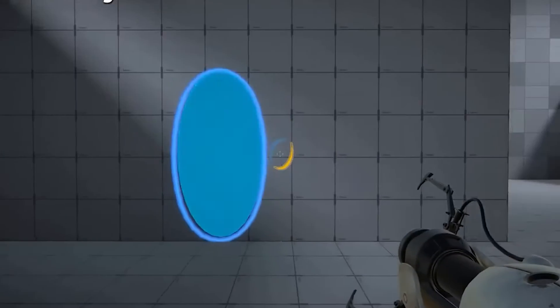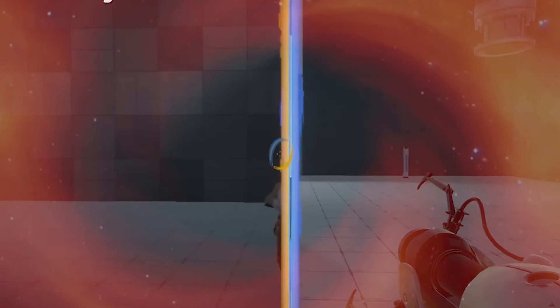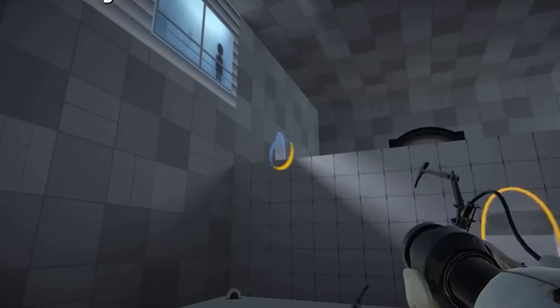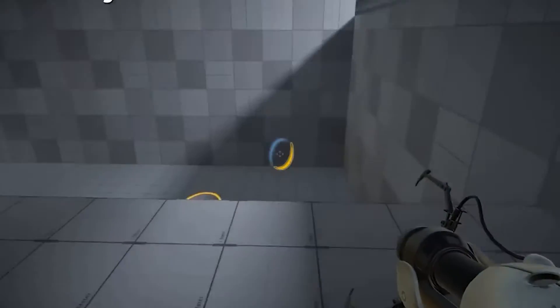One thought is that each portal would absorb the other to create a singularity, forming a new black hole, while another theory is that from the portal's perspective they would suddenly accelerate to the speed of light and then disintegrate, releasing their mass as energy and causing a massive explosion.